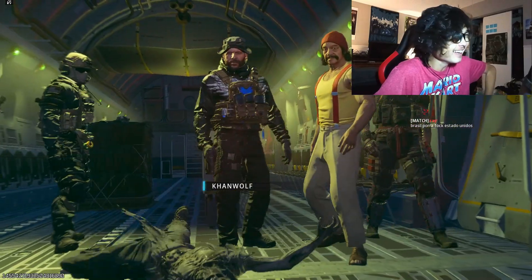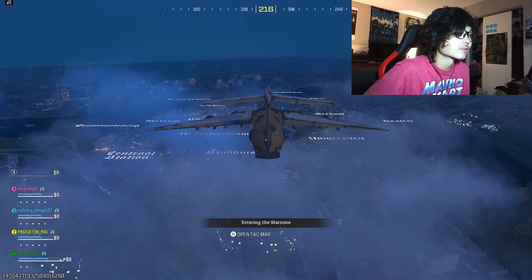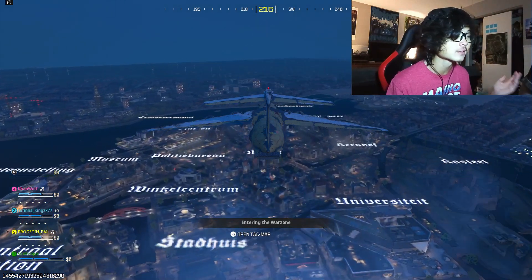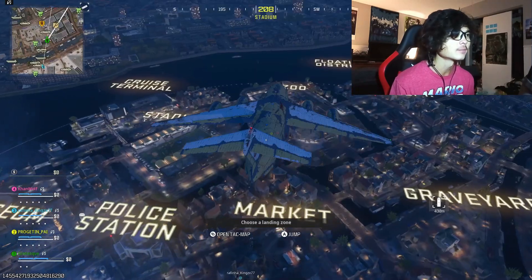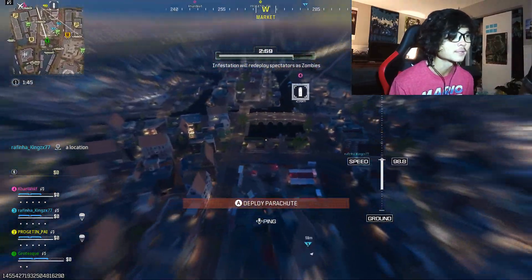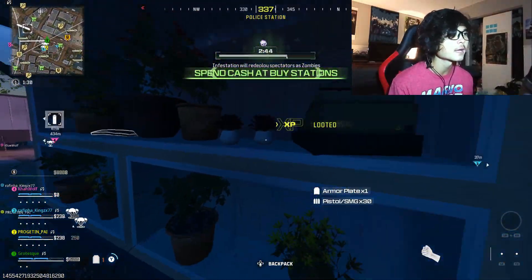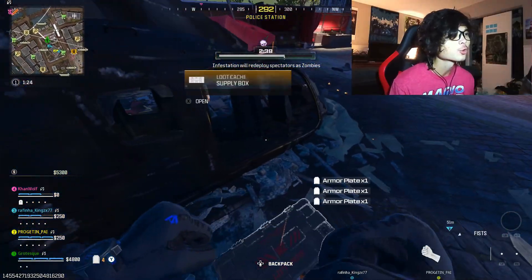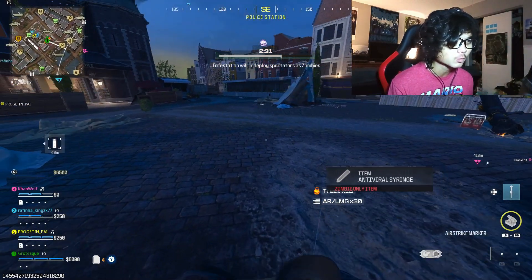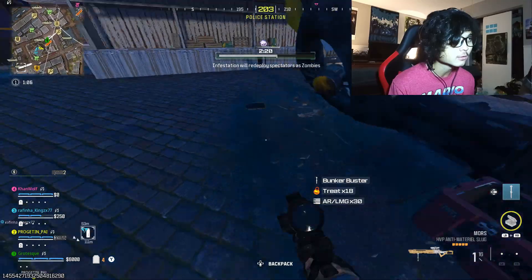We're dropping into the match. I shot one of the operators — one character is a default skin so I'm not sure if he's on PlayStation using an exclusive operator or just a new player. We'll find out soon. I was going to ask the team to mark a spot but one guy just dropped out immediately. Now I've got to figure out where the blue team is going, because in this mode we should definitely be sticking together. It seems like we're all dropping in by the police station.